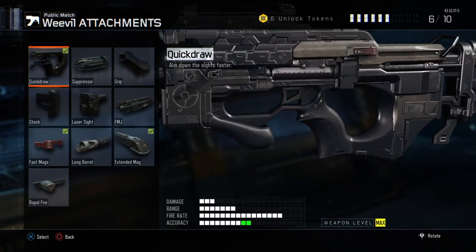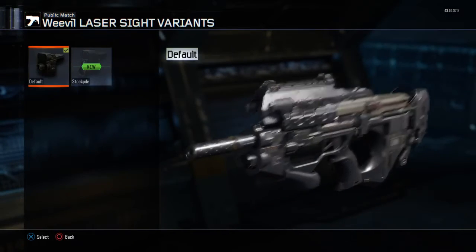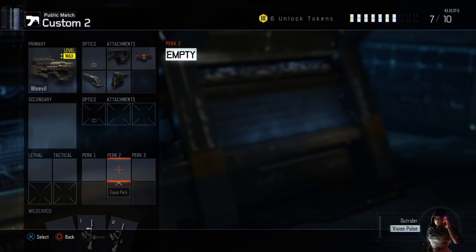And we're going to have another attachment, and this one is going to be Laser Sight. I like having Laser Sight on — it means I don't have to aim down sight if I don't want to. Even though I've got Quickdraw on, there are times where I'll run into someone with Quickdraw and I still don't get my gun up as quick as them and I still die. So I think having Laser Sight on as well is good — it increases the hip-fire accuracy, as it says. It's just a great thing to have.